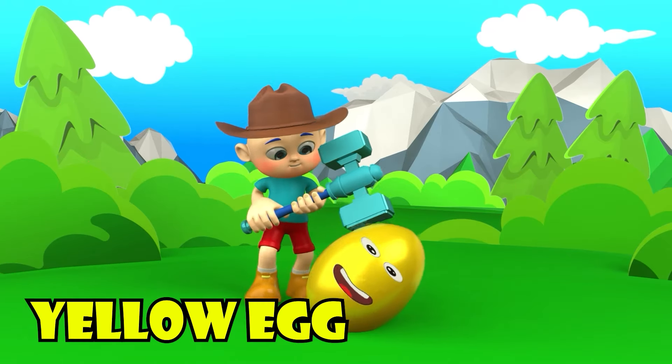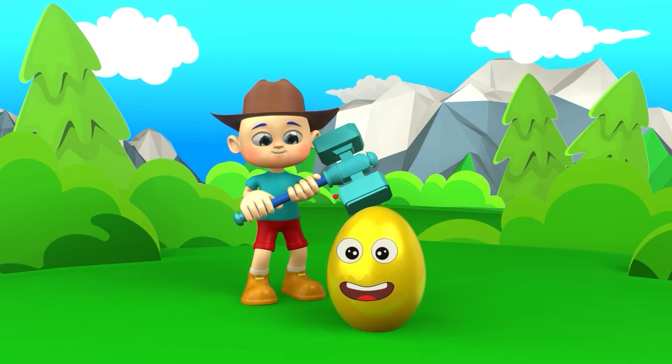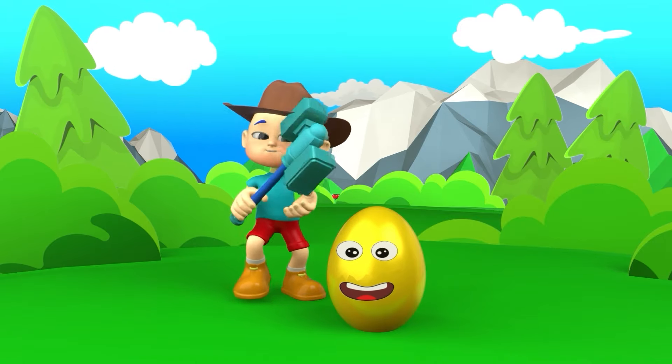The first egg! And it's a yellow egg! And here's cowboy Johnny! And he's holding a diamond hammer! Come on, cowboy Johnny! Let's break this egg!